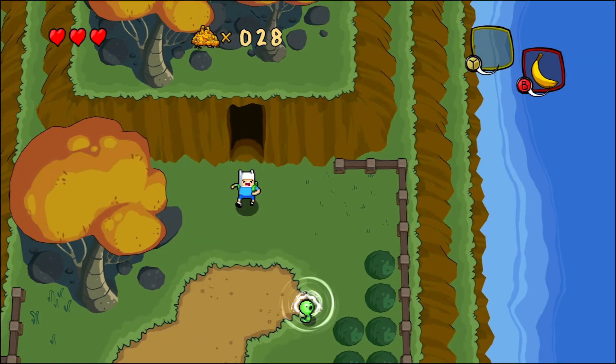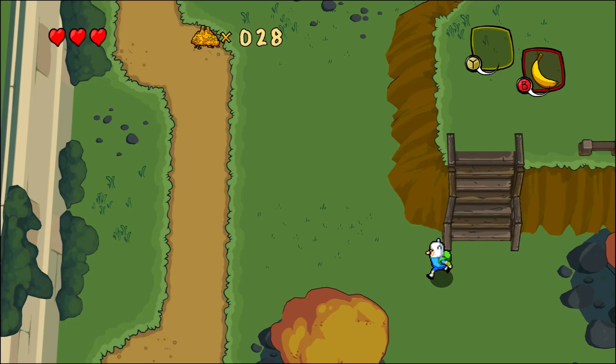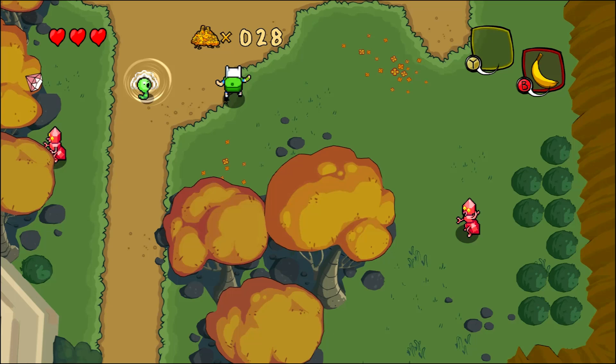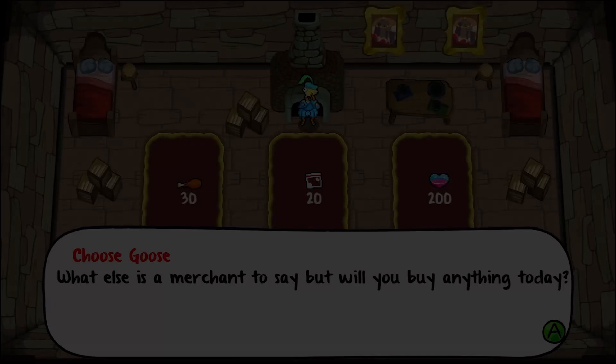Hey guys, it's Adam aka Swimmingbird and welcome to Adventure Time: The Secret of the Nameless Kingdom. Last time, our quest began as Princess Bubblegum sent the heroes Finn and Jake to a mysterious new region of Ooo, and we learned that the three princesses of the kingdom have vanished. We're about to go try to save the first one, but before that I need to stop at Choose Goose's shop. He's got some new items and I want to get one of them. I've saved up some root bowls, so let's do it.